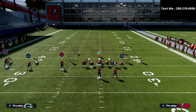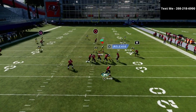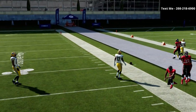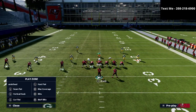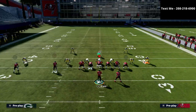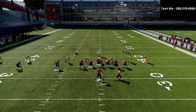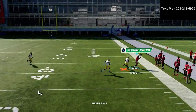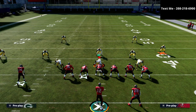Ghost routes are one of the most underutilized and most effective routes in the entire game. What's gonna happen is the ghost route is going to hold that flat defender to the inside, leaving a massive opening on the sideline for us to throw. Watch the running back on this ghost — the flat defender will basically just sit in the middle of the field and we can throw the ball on the sideline right there. That's a big opportunity with the running back if you want to use it.